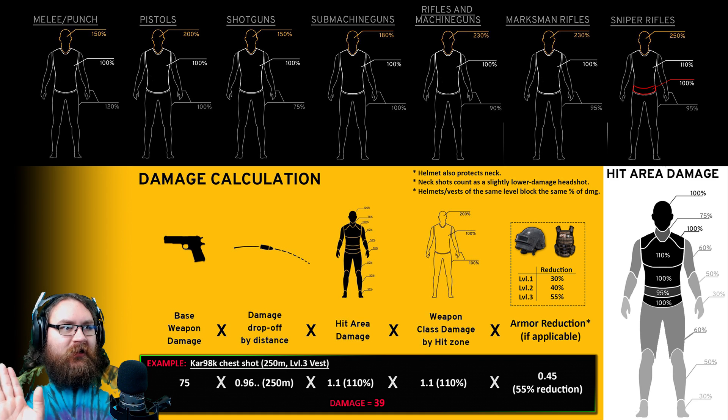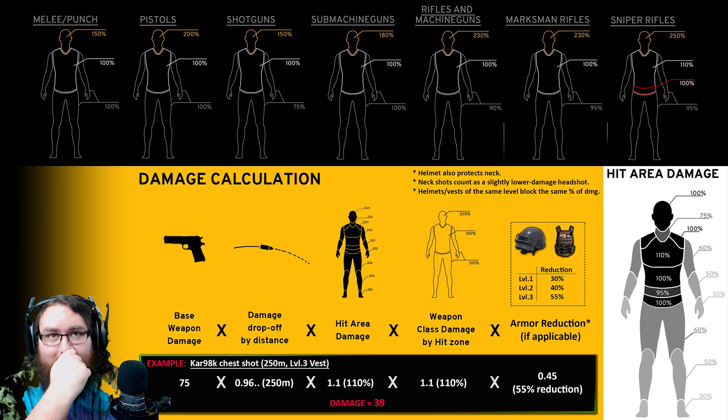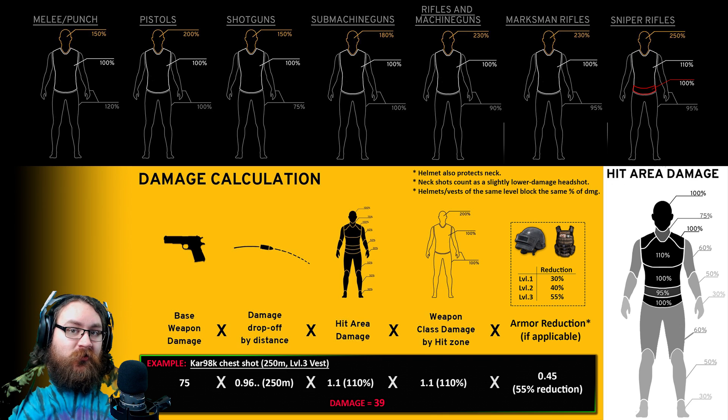We start the calculation with that base damage value, and then the next stage we multiply that by a value based on the distance to the target. Beyond a certain range, your damage will start to fall. Every single weapon has a different damage range, and because they're all different it makes things way more complicated. I'm actually planning on making an entirely separate video just discussing all the different ranges for every weapon. For now, just accept that in my example at 250 meters away, the Kar98 has already started to lose damage.